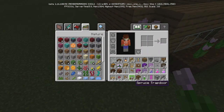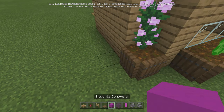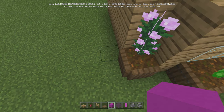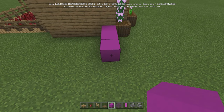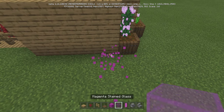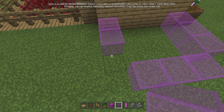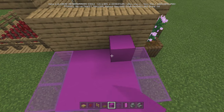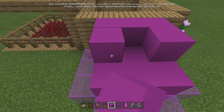Now we're going to do the outside. I'm going to take the magenta glass first. We're going to do the same thing on the other side but with purple. Starting from this corner we're going to go one, two, three — three times to make a three-by-three pattern. We're going to do it three times — nine of them total. Just like that.